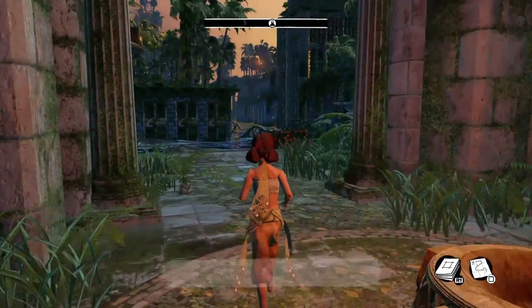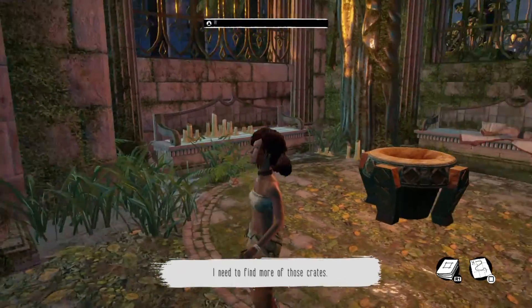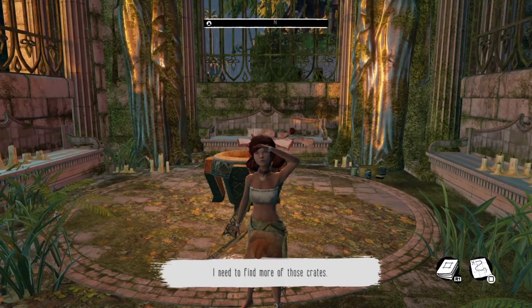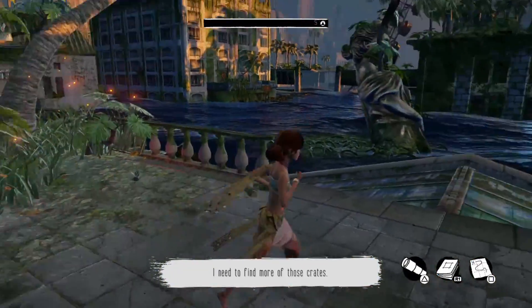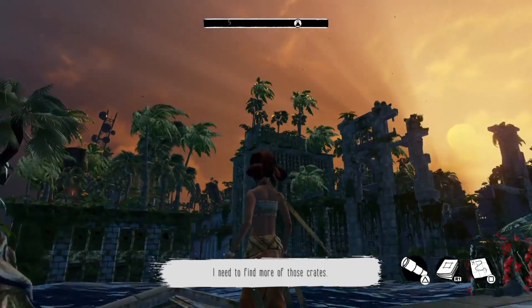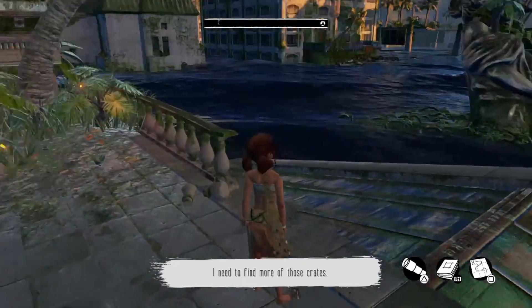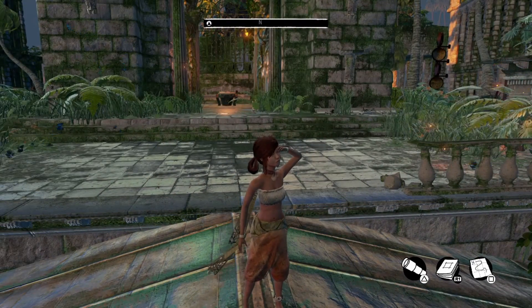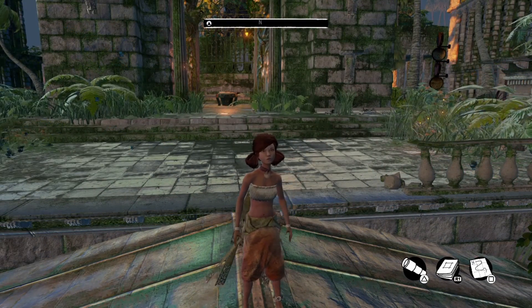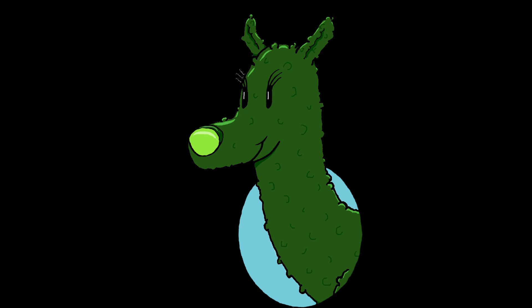My brother's still in rough shape — I need to find more of those crates. And that's where we're going to end part one, right there. We just patched up Taku. This is pretty much the way the whole game goes: you run around scaling all these buildings, looking for more boat parts, finding other creatures. We'll find more stuff later. We're going to call this the end of part one of Submerged. Thank you for watching, hope you come back for part two.